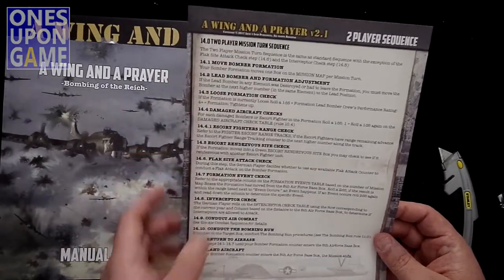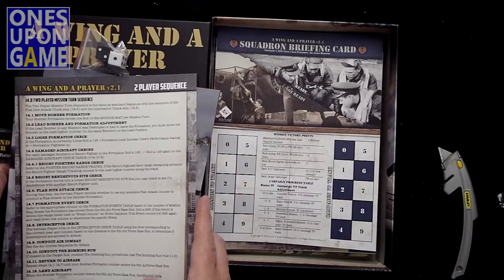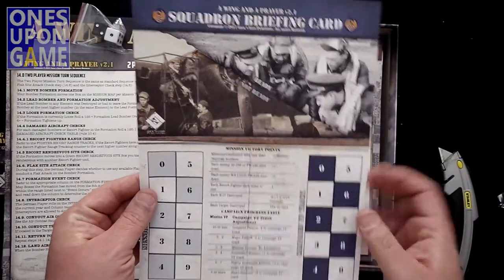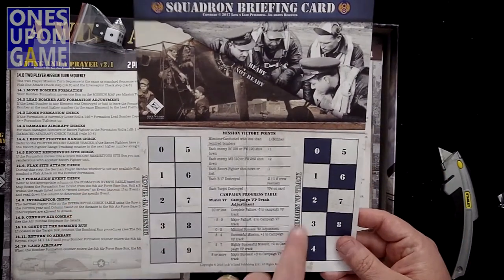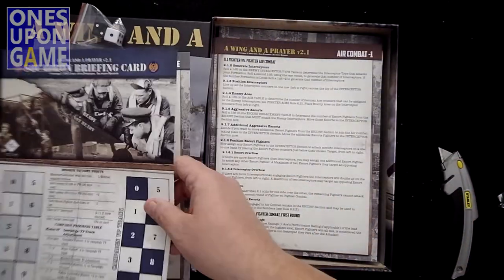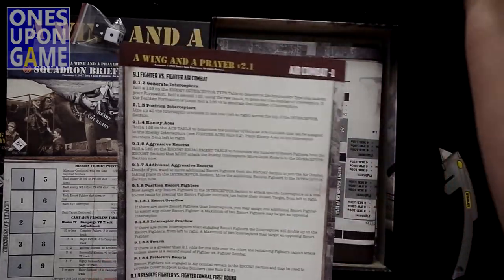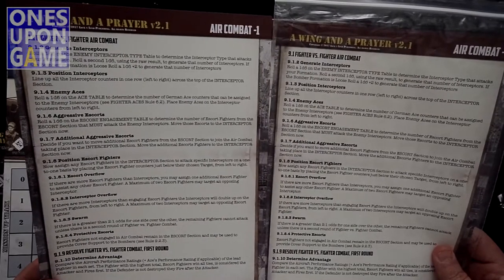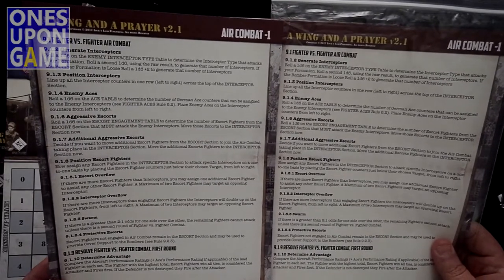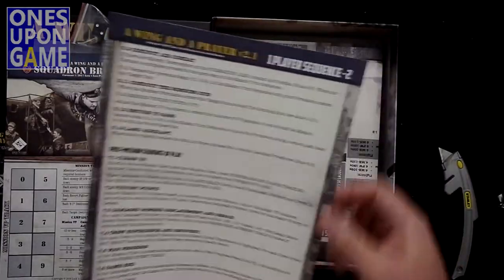So it says you're playing two players. I know that one of those is a single-player card. Squadron briefing card. Campaign VP track. Mission VP track — again, single-sided. And we got an air combat chart. And this one they sent me is also an air combat chart — looks the same. So I'm not sure what that is. And the one-player sequence is in there as well.